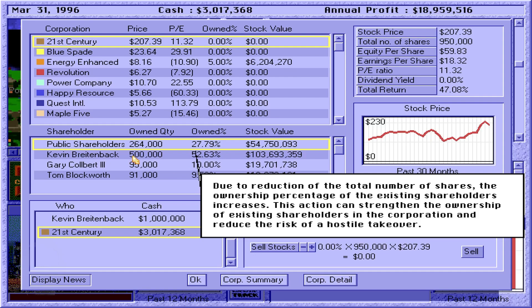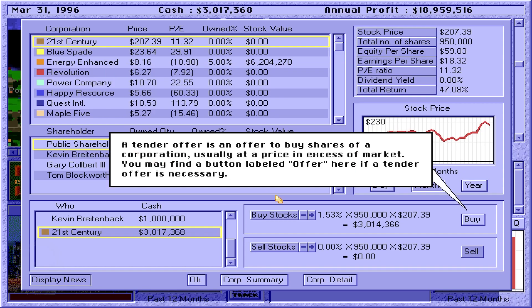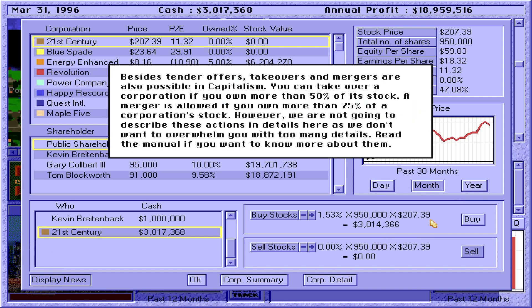Hostile takeover — insane. Note that when you buy or sell stocks, the transactions are always made with the public shareholders. If all shares of the stock that you want are in the hands of non-public shareholders, you may have to make a tender offer. A tender offer is an offer to buy shares of a corporation, usually at a price in excess of market. You can take over a corporation if you own more than 50% of its stock. A merger is allowed if you own more than 75% of a corporation's stock. We are not going to describe these actions in detail here — no, you don't want me to cheat. This is like cheat, and we are going to do it.